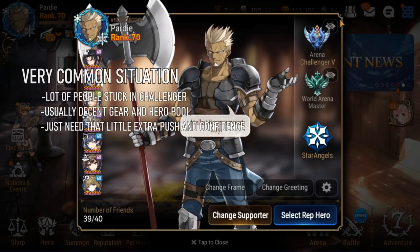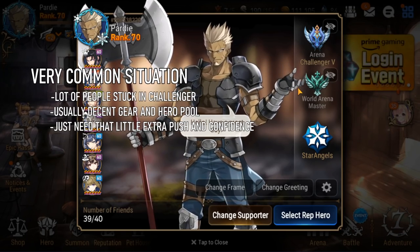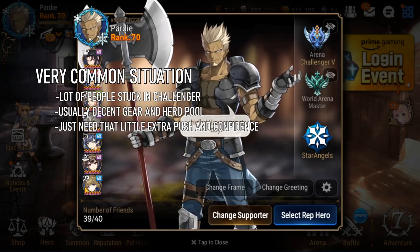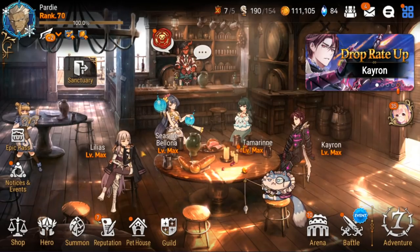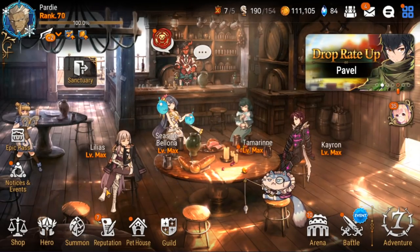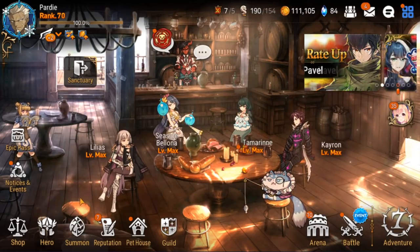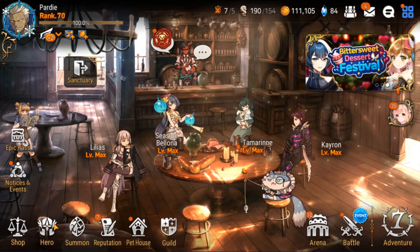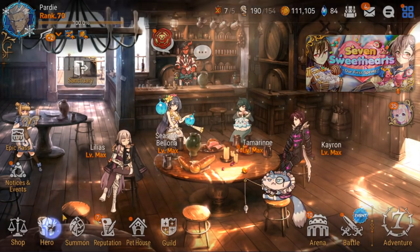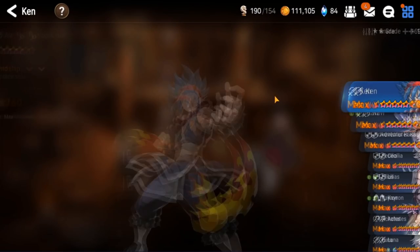His main questions were: he wants to be in Champion Arena, and he wants to know what he can do to push higher in RTA. A lot of people hover around high Challenger and Masters RTA and want to take it to the next level. It looks like he has a pretty decent kit. Let's look at his hero pool, then check out his Arena team, and see what we can do to make his Arena teams better.